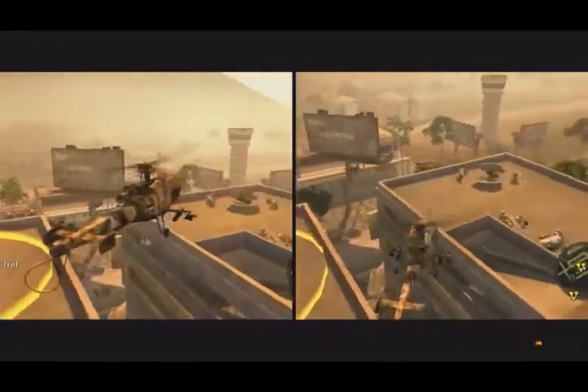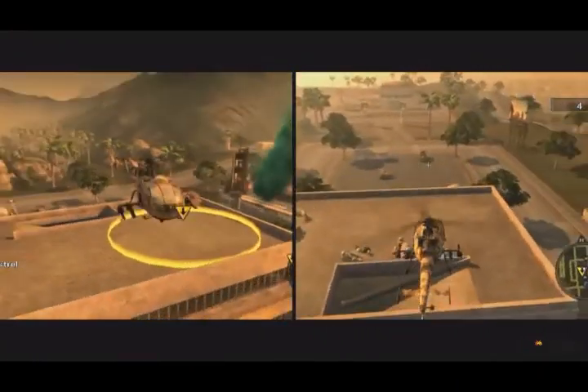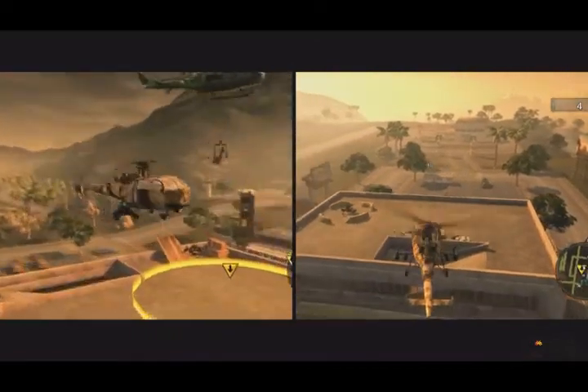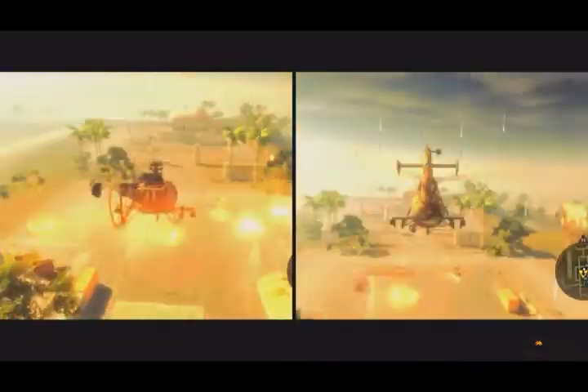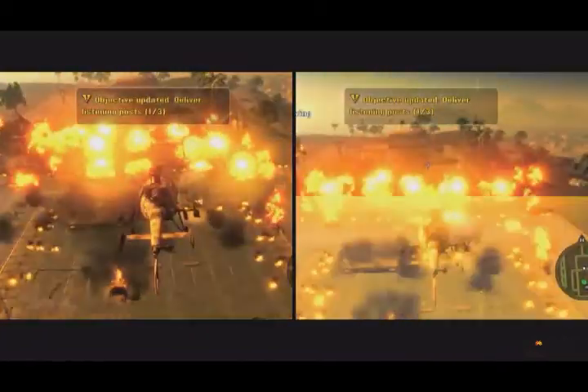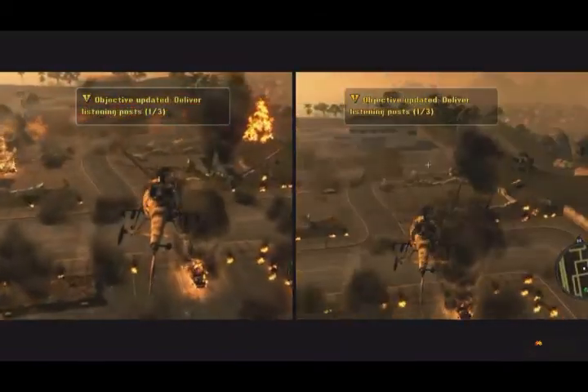Right now I'm actually in Cam's helicopter flying around, but you have a great deal of freedom to move around and do things you like. Everything that works in single player works in co-op. You can still go anywhere, do anything, steal anything, blow anything up. If anything, it's magnified.